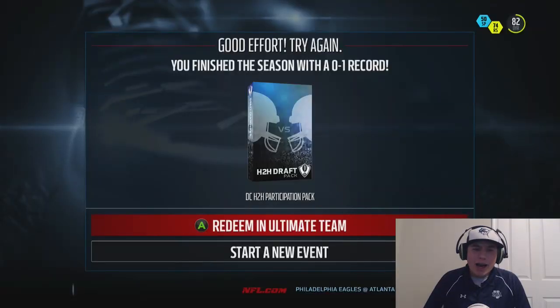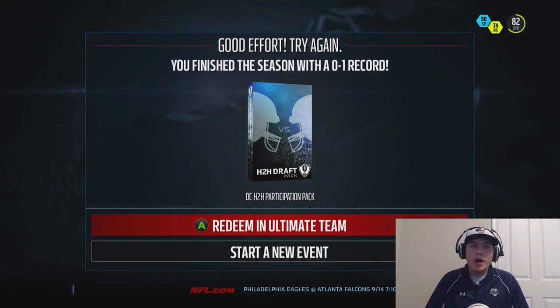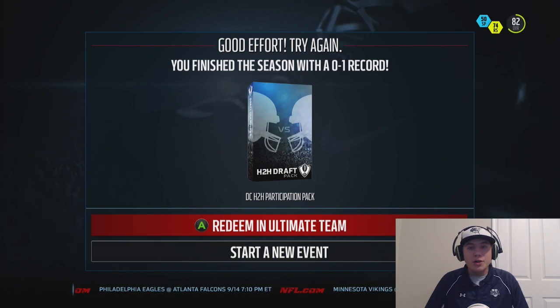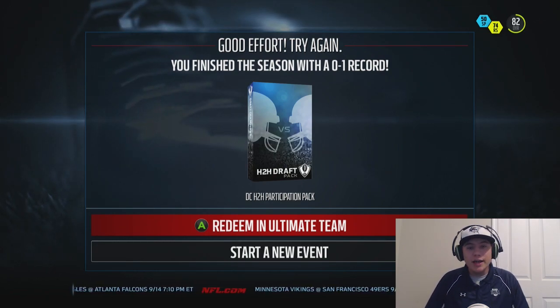That's definitely not the way you want to lose, giving up 30 points. We did a good job on offense, I just couldn't seem to stop him on defense. If you guys want to see more draft champions with the new legends they dropped into the game, make sure to smash that like button and I will get a new draft out to you guys as soon as possible. That's going to be it for this video, thanks for watching, make sure to leave a like if you enjoyed it.